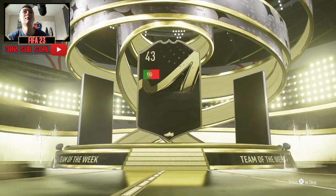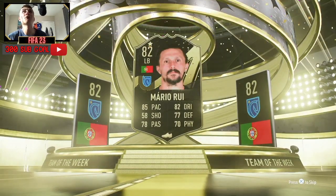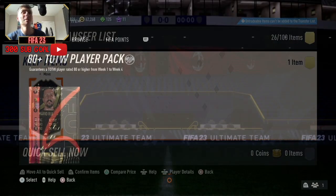As we hit our fourth — it's not going to be a duplicate, is it? It is! We doubled up on left backs — Mario Rue again. He looks decent but he's going to be a discard. Come on then, can the fifth one bring any luck? Can it give us one that's actually usable?